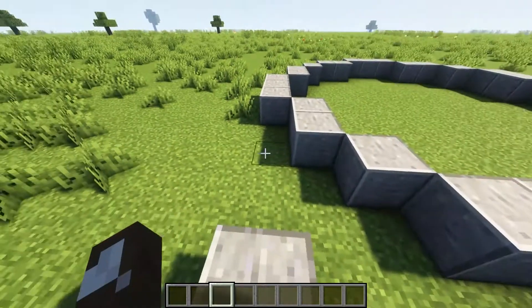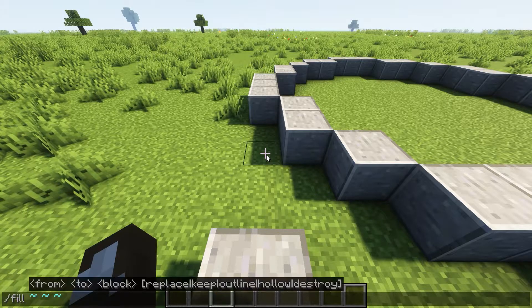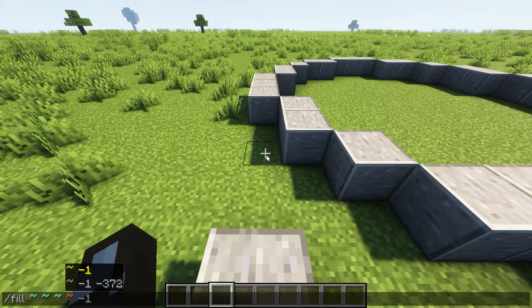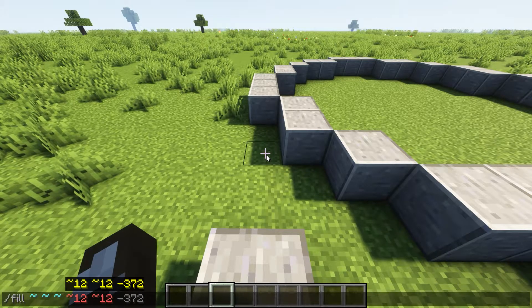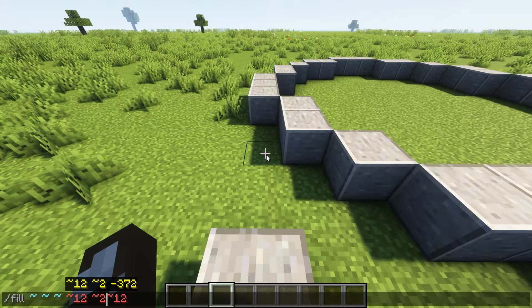So once you have your circle, you're going to build it up to be 20 blocks high. What I'm going to do is a fill command from this position — we can make it 12 here and 12 here. That's how far we need to go because of the size of the circle, and then we can make it 20 blocks high.